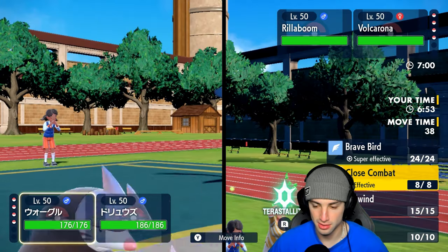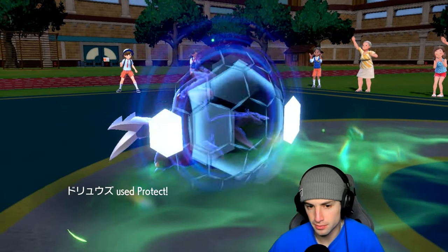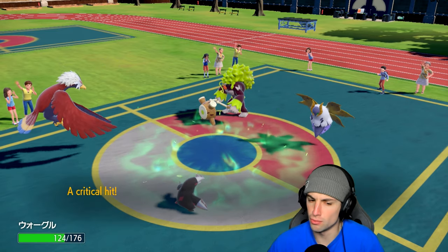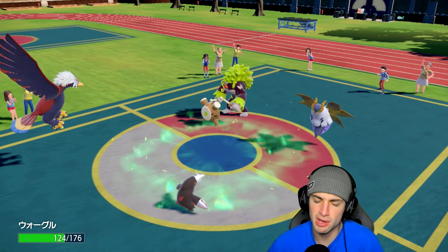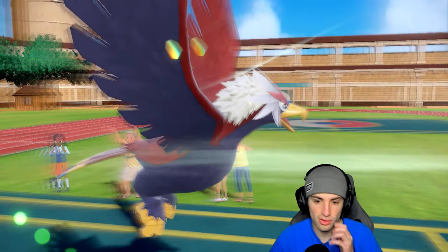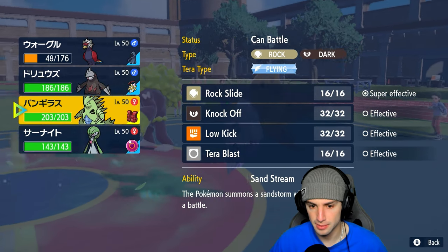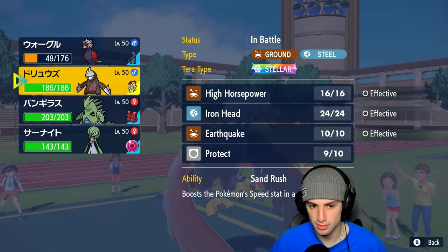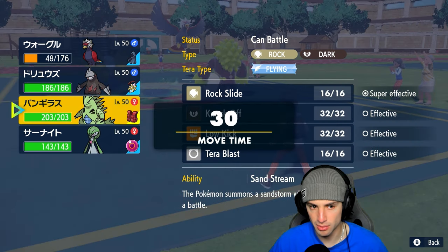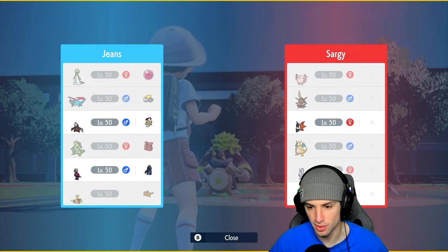Protecting Excadrill — Fake Out hits Braviary, no worries we have Covert Cloak! Heat Wave launches but doesn't KO Braviary. Tailwind is now up — we could Brave Bird Roaring Moon or hard swap and save Braviary. Stellar Tera Earthquake — who could they swap into if I'm EQing next to Excadrill? We'll Brave Bird that slot and Earthquake. Looking to get rid of Volcarona.